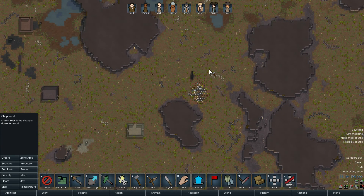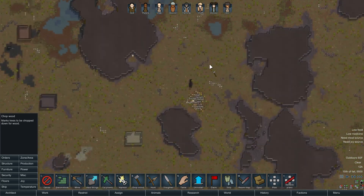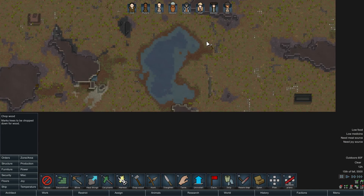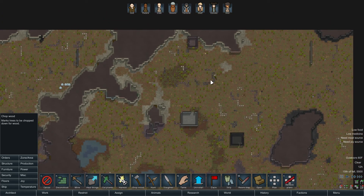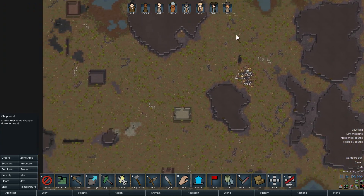Maybe it would be different if we had caravan animals. It would make more sense for us to settle where there's fertile ground rather than just dumping everything right here. And where we're more defensible — honestly, right here is fairly defensible, I think.